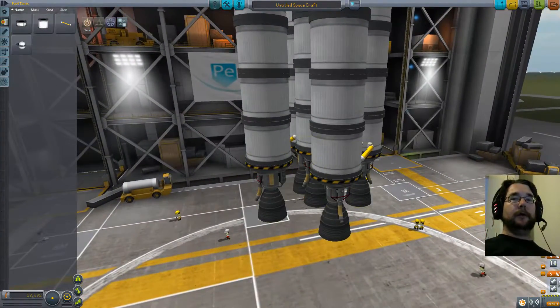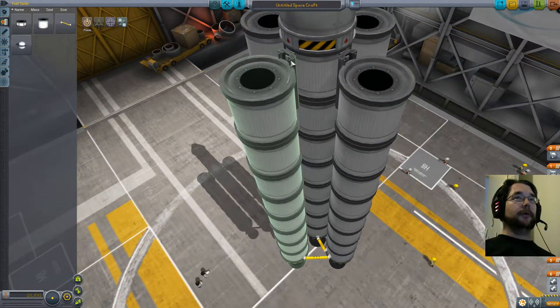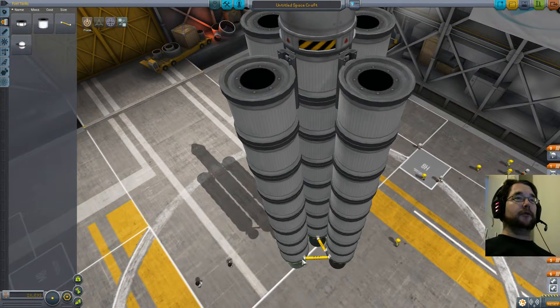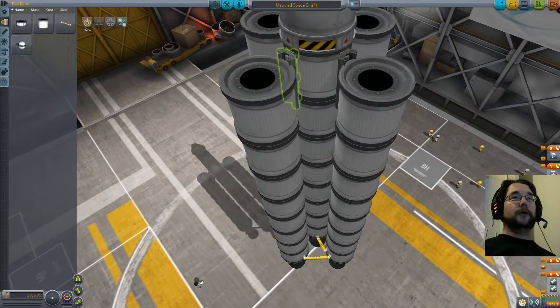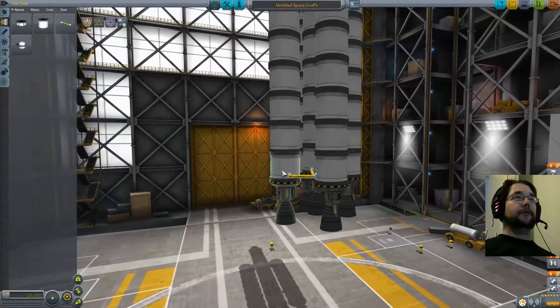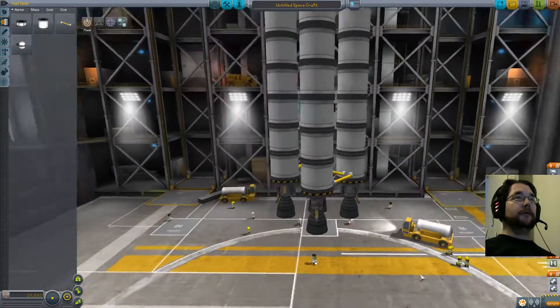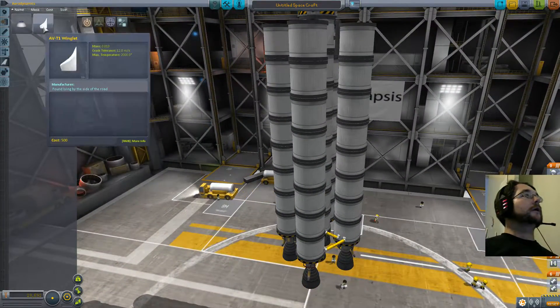The way it's set up now won't work because all the side tanks get dumped at once, so I need to break them into groups. I deselect them all — this works in the demo; the full version is a bit wonkier. I identify which decoupler goes from here to here, and then the opposite one. Now I've got all five engines burning at once, and then two tanks will drop off first, leaving me with three engines — that'll be good.